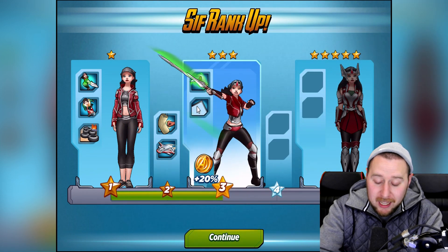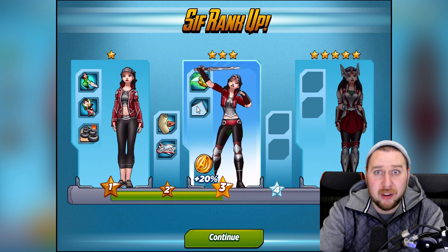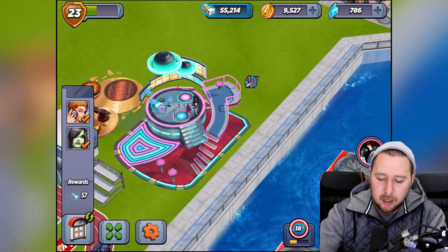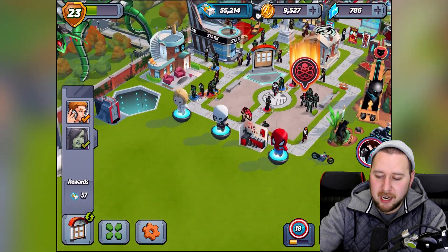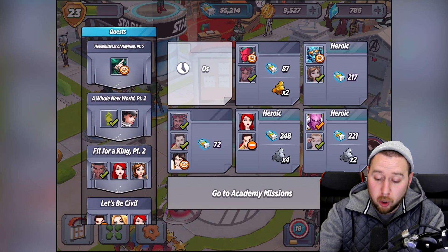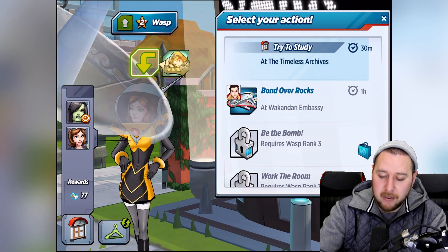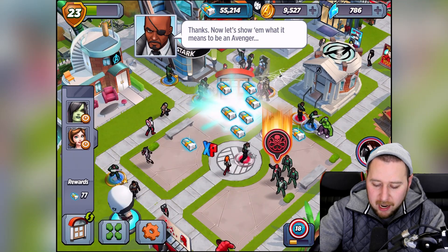Look at that mission we can do right there - it looks like a dagger-ish thing, I want to see what that is. Let's continue - where is she? Can we do any missions with her? Gamora was there playing guitar. Star Lord's finished, we've got some missions to do. I'll put these guys on missions. Sif has to be around here somewhere - I want to see what it's going to take to get to rank four, so let's start hunting for Sif.